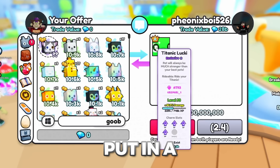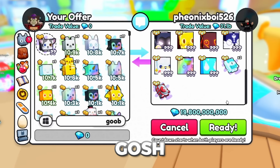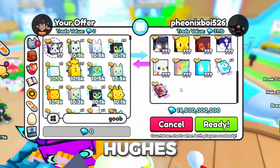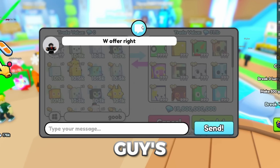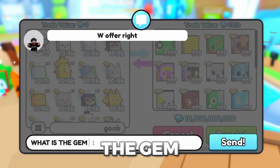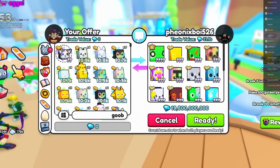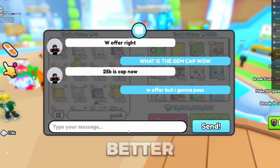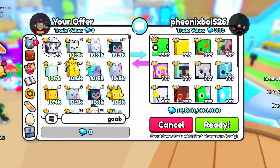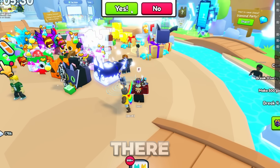This person immediately put in a titanic and 19 billion gems. This is a pretty diverse offer — a titanic, huges, books, and a lot of gems. That's like three titanics worth of gems. I asked what the gem cap is and they said 25 billion. W offer, but I'm gonna pass — the Sizzles offer was better, and the three-titanic offer before was also pretty good.